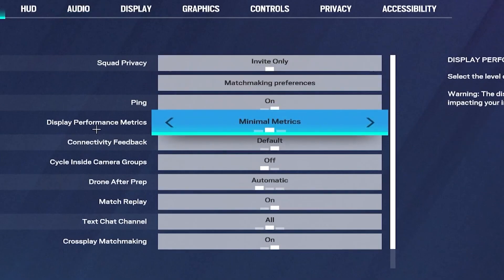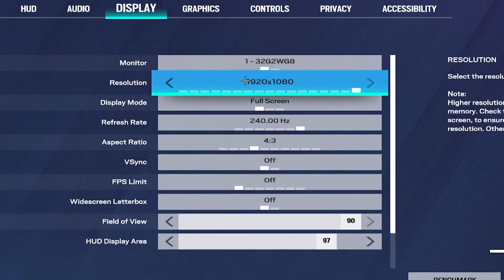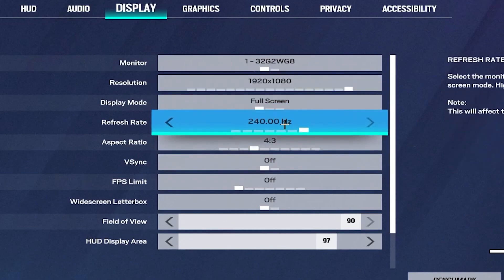For the in-game settings, set Display Performance Metrics to 'Minimal Metrics' — this gives you the option to see your FPS. Then head over to the Display tab and set your resolution to 1080p, or 720p if you have a lower-end PC.